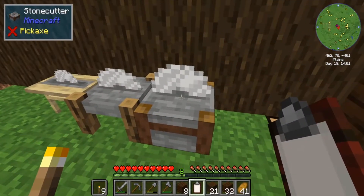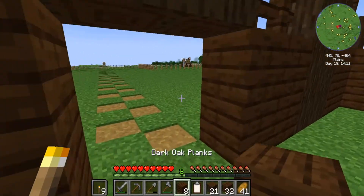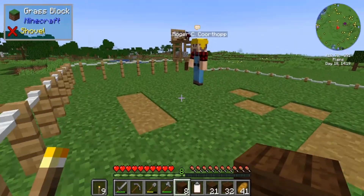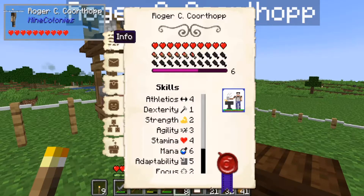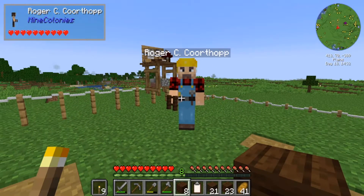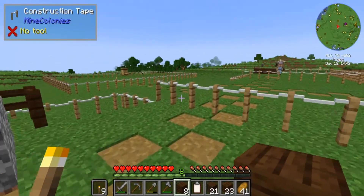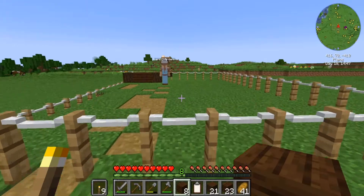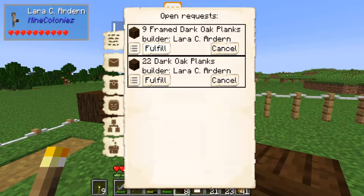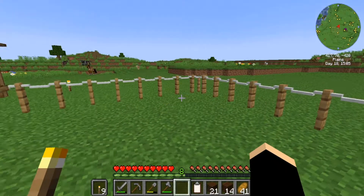We also have a stone cutter and a sawmill for making life a bit easier. We're going to fulfill these requests. Roger's doing a pretty dandy job — open requests, fulfill that, and that should be everything he wants. He can go to work any time. Going over to Lara, she's got almost everything as well: nine framed dark oak planks and 22 dark oak planks. That should be everything Lara needs.